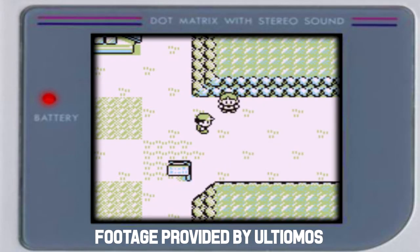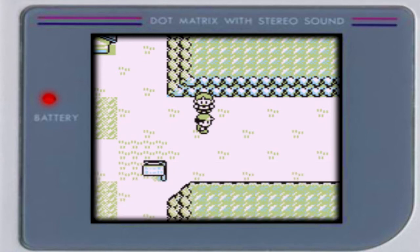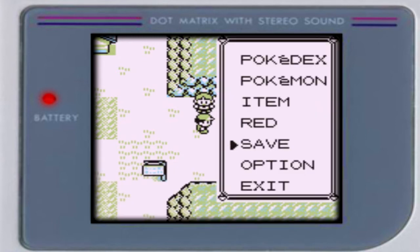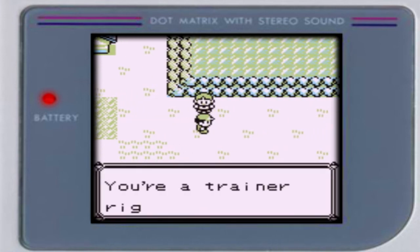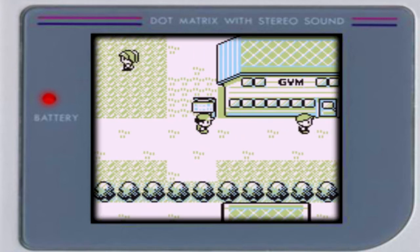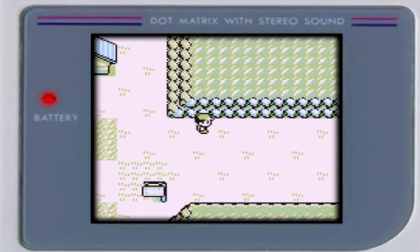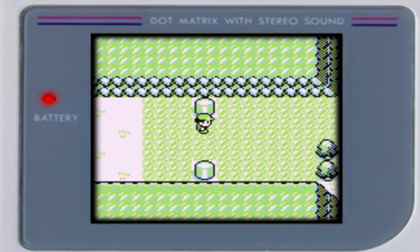Sticking with the theme of skipping, this next glitch is known as the Pewter Gym Skip Glitch, and it is pretty much self-explanatory, but let's talk about it anyway. There are multiple ways of performing this glitch, but I'll only go over one method. Get your cursor on the save button, then walk in front of the youngster. Once he's done with his dialogue, immediately pause the game, save, and reset. When you launch the game again, the youngster will still take you over to Brock, but when you head back, he is now gone. Just make sure to walk on the tile he was standing on before. Now you have officially skipped Brock and can come back later with level 100 Pokemon.